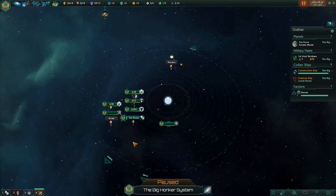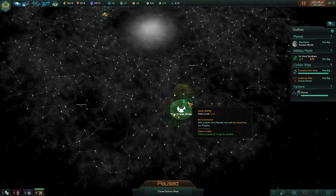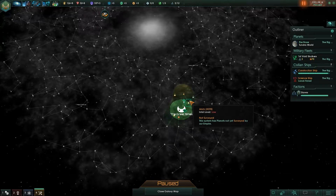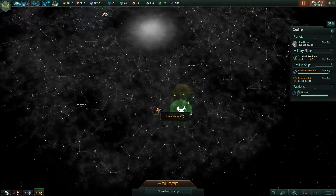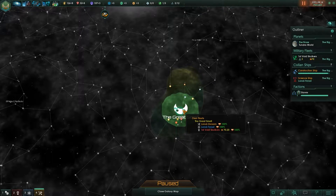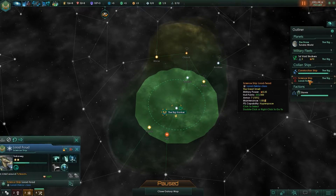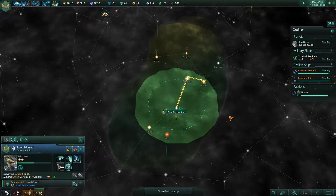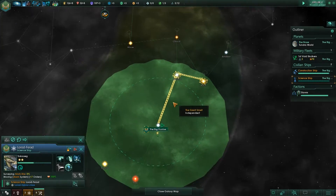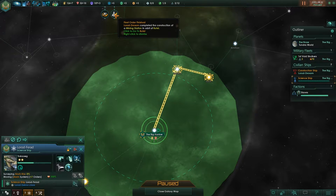So which way do we go first? If we go here, we're not too far away, and it is the bigger planet — so that's the one we want. Let's go for that one. Science ship, I want you to go survey that system. Fleet, hold on.